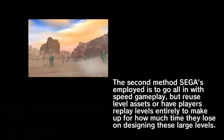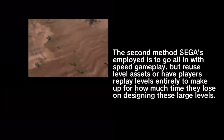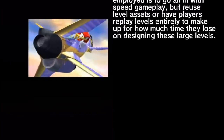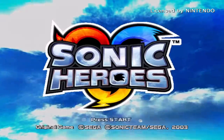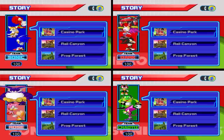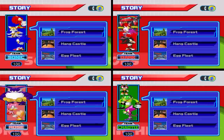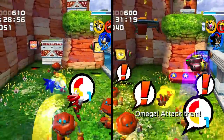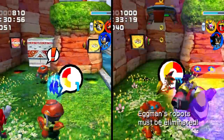The second method Sega has employed is to go all in with speed gameplay, but reuse level assets or have players replay levels entirely, to make up for how much time they lose designing these large levels. Sonic Heroes heavily reuses level assets, where every team travels through the same stages — albeit with some differences, like the mission-based objectives with Team Chaotix, or edits to make stages harder, like with Team Dark.